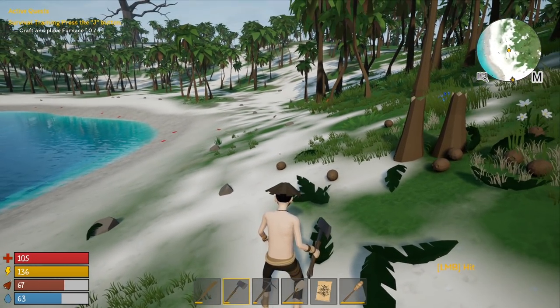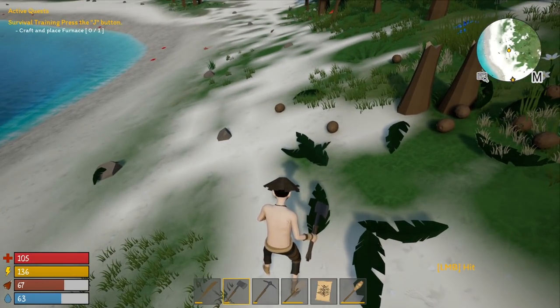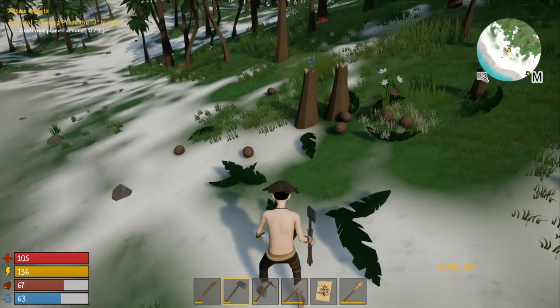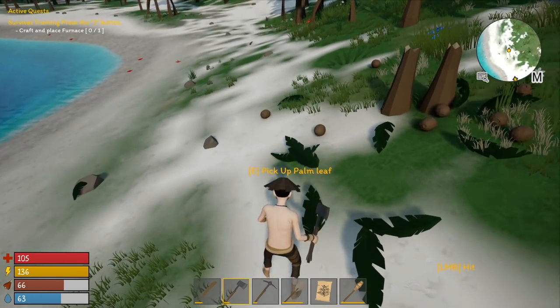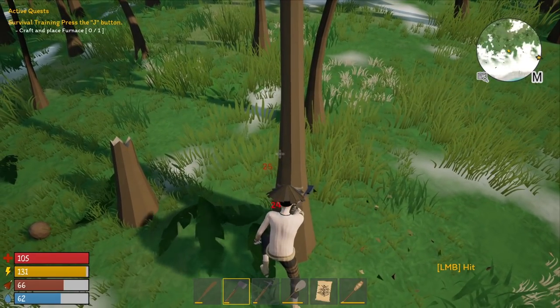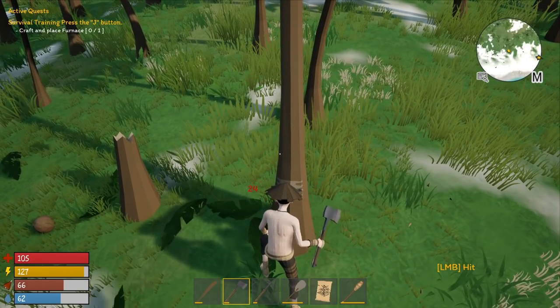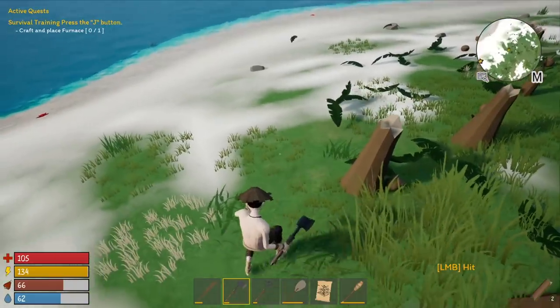The quest line must have updated when I got the flint at some point — I needed flint and stone and it just went to the next quest. Now they want me to craft and place a furnace. I want to move though; I don't love where I'm living and I found a really nice flat area that I want to build at, so we're going to try to build a new base today.